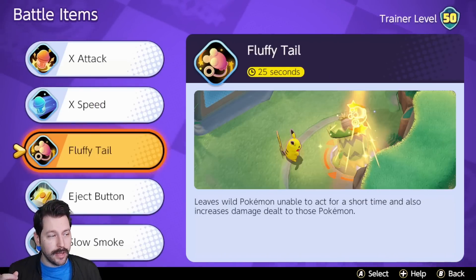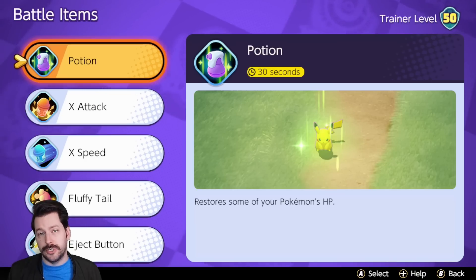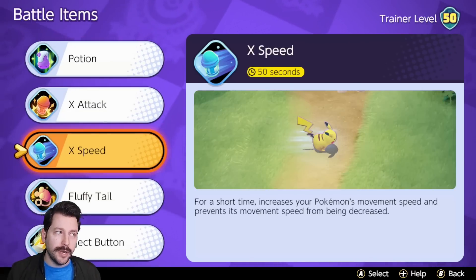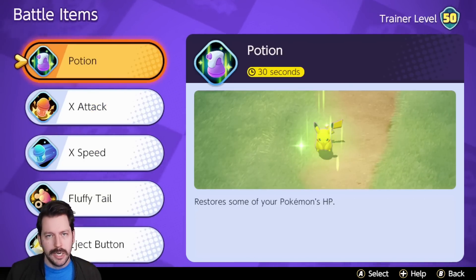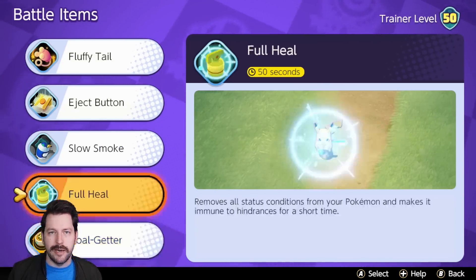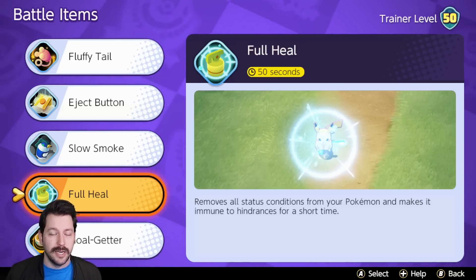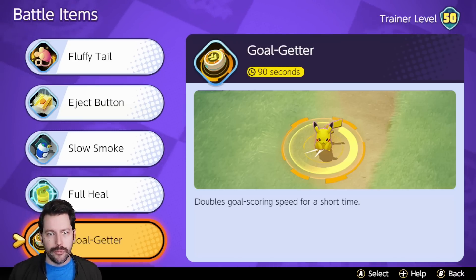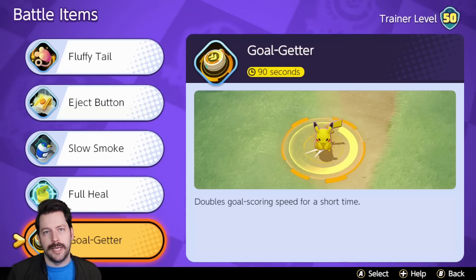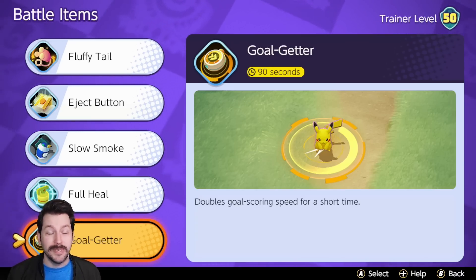Even when it comes to your battle items, if you understand what it is doing and how you are using it, there are very few items that are just impossible to play with, impossible to win with. Without question, there are those that are better — Eject Button, X Speed, and a few Pokemon with Potion all work pretty well. Fluffy Tail, Slow Smoke, and Goal Getter are usually the lower tier items. Full Heal is amazing for a Pokemon in the mix that needs to make sure they don't get stunned. But if you know what you're doing with Goal Getter and you have a plan to make use of this item, it is not the most troll thing in the game — even though it sometimes feels like it. Maybe Fluffy Tail, but still.